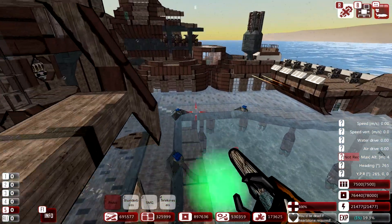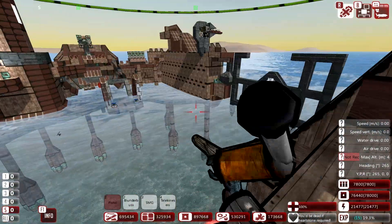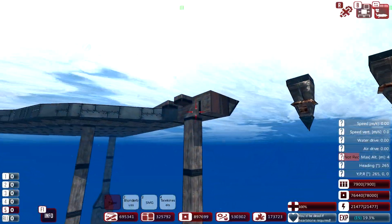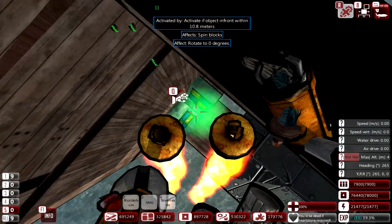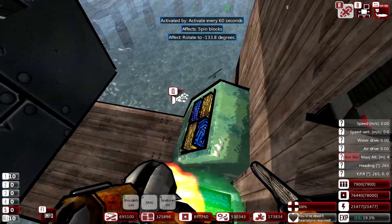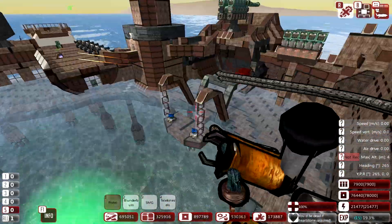Why is there still a circle that says 'destroy this'? It's the ultimate objective of the campaign. So now the base is ours. I thought we were going to keep this base. No, the plan was to always scrap it, because it's not only a massive waste of materials in terms of resource base, but it's also...